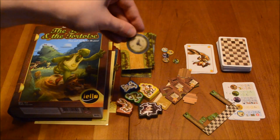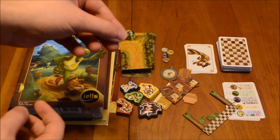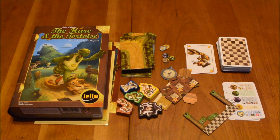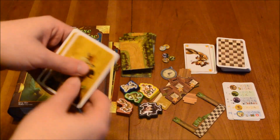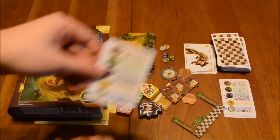Getting back to the components — you've got your first player marker, and you've got these bonus tokens for the game's variant. There's an easier version of the rules in the manual for first-time players or smaller kids. You've got different cards: these are your betting cards, these are your racing cards, and these are your quick reference cards.